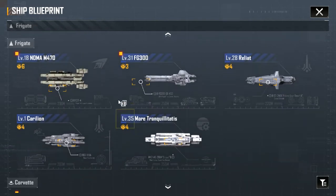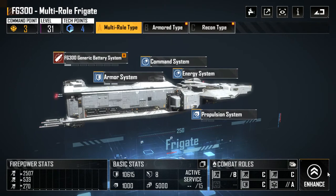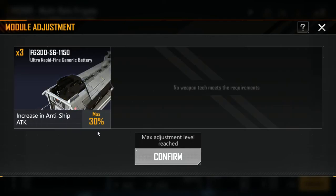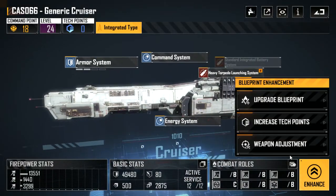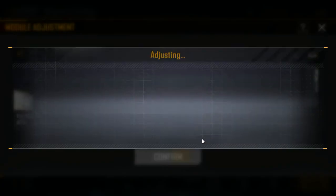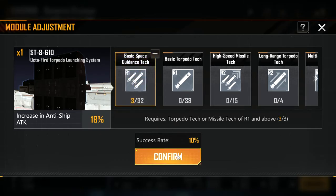Now onto blueprint technology. We go back to a ship, click on 'enhance,' then weapon adjustment. Since I've already maxed this weapon out it will be fine, but you can increase the anti-ship attack by upgrading it with tech points. For example, on my big ship, the Caso — weapon adjustment, octa fire torpedo launcher — click on it, press confirm, and if it's successful it will increase the anti-ship attack and make it more effective.